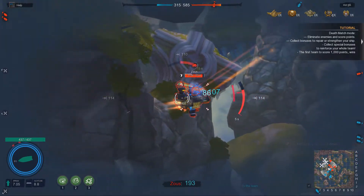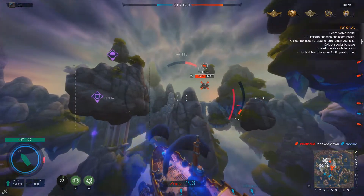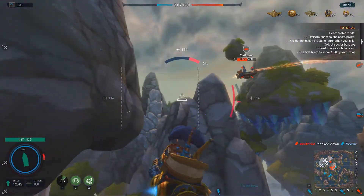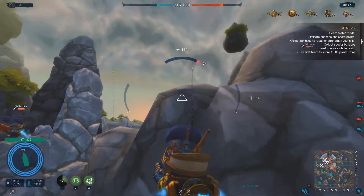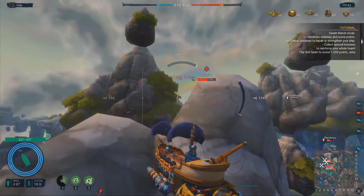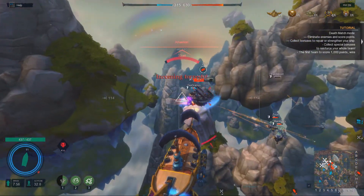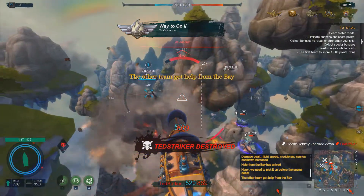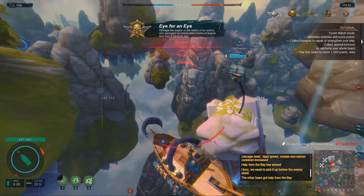Modules on the torpedo clippers are very much focused on speed, maneuverability, and sometimes debuffing enemies. The first torpedo clipper in the line also has a quasi-stealth module that makes you harder to detect for a certain while — it basically takes you off the minimap, makes you a little bit harder to see, and I think it removes the overhead display of your name as well, though I don't think it makes you entirely invisible.